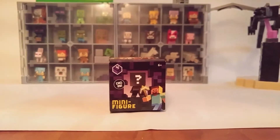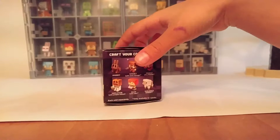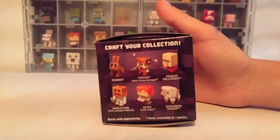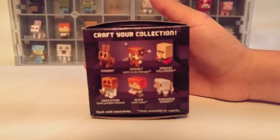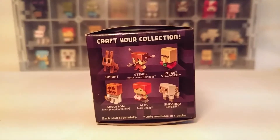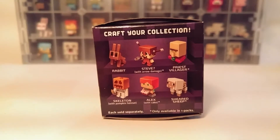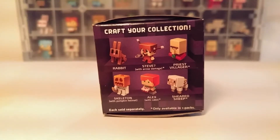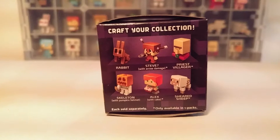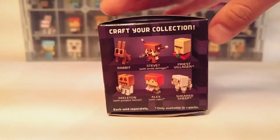So let's start to dig in. First, it says: rabbit, Steve with arrow damage, priest villager, skeleton with pumpkin helmet, Alex with cake, sheared sheep.